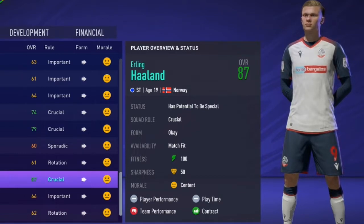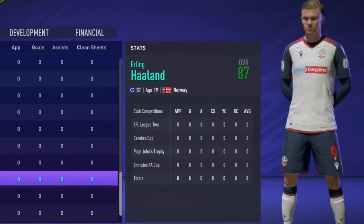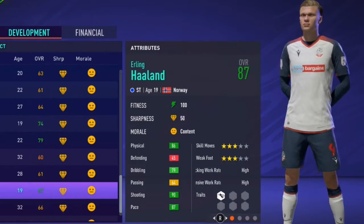What's up guys, welcome to this player goal test where we're taking a look at Erling Haaland. The 19-year-old striker, 87 overall, has potential to be special, so we're also going to be taking a look at dynamic potential with this.